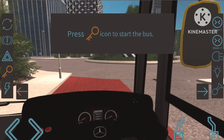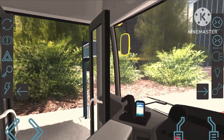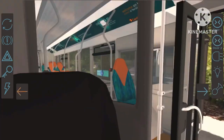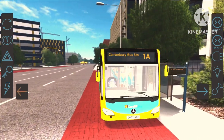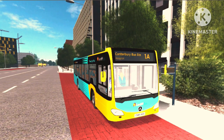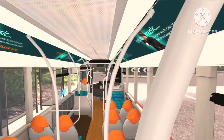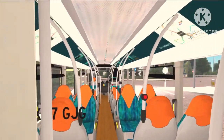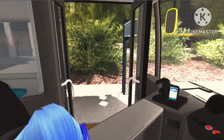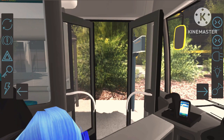We are going to be doing route 1A to Canterbury Bus Station, so I'll set the bus up, get it started, and turn the lights on. I should put the thumb stick on because I'm better at driving with it. When the lights are on, I really do like the look of this — let me take a picture for the thumbnail. This is a really well-made bus; I'm looking forward to seeing what else comes to the Sitaro fleet. Let's go full drive now — shut the doors and get going.